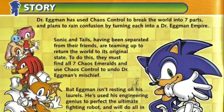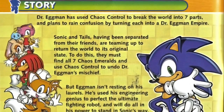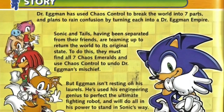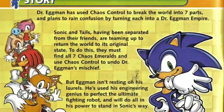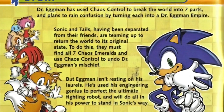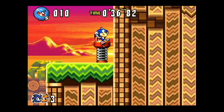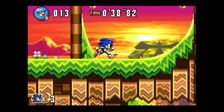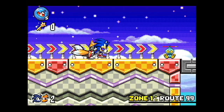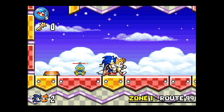The manual on the other hand paints a completely different story: Dr. Eggman has used Chaos Control to break the world into 7 parts. Sonic then needs to visit each of the 7 parts, find the Chaos Emerald, rescue his friends, and use Chaos Control to put the world back together. However, Dr. Eggman has created a new robot, Gemeral, to try and thwart Sonic. While fanciful, this is a much more cohesive plot, and I don't understand why the in-game text varies from the official documentation. Anyway, Sonic begins his adventure in Route 99, the first of the 7 world parts.